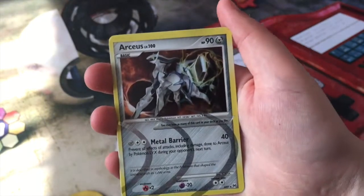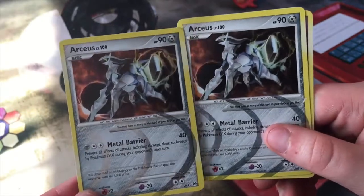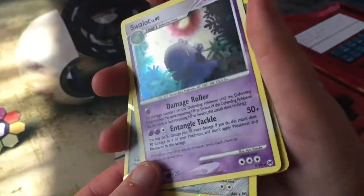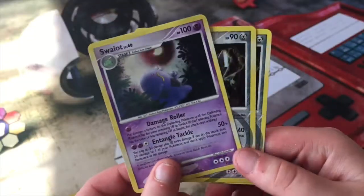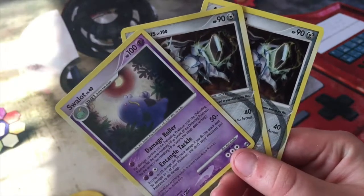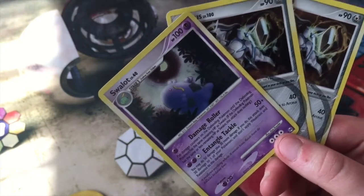So to summarize my pulls: I have two of the Arceus line cards and a Shaymin Sky Forme. Thanks guys so much for watching — hope you enjoyed this video because I sure did. If you haven't subscribed, please subscribe, also like this video, and see you in the next video.